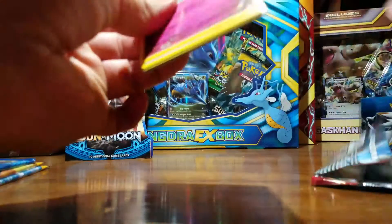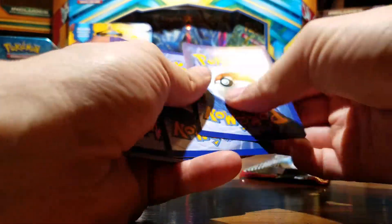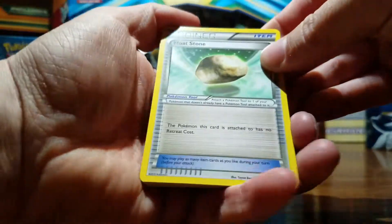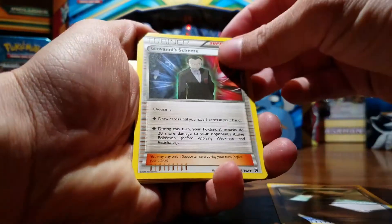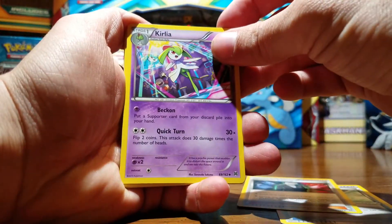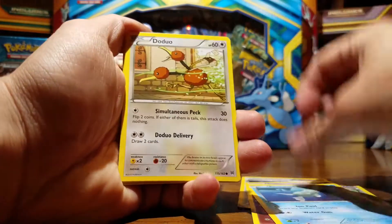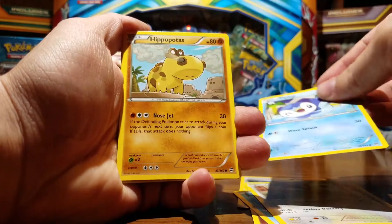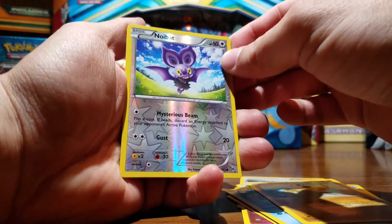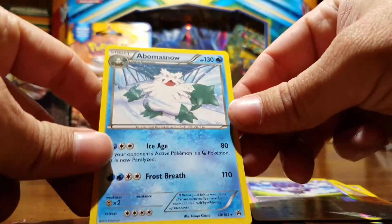So far I see a Snubble. Which one is this — Breakthrough? One, two, three to the front — I don't go behind any other cards, just push it to the front. And we got a Float Stone, this guy, that guy, Snubble, the duo, Piplup, this hippo dude, reverse hollow Noibat, and him.